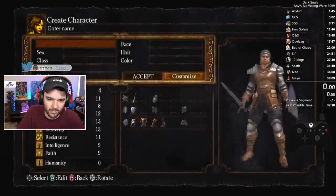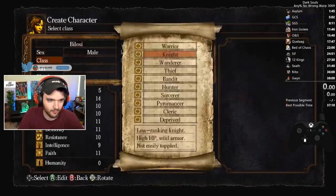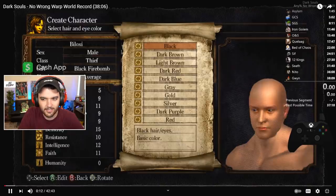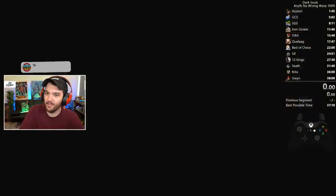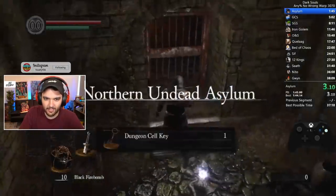Without further ado, ladies and gentlemen, let's get into this. It used to be that you'd go to the DLC to get the purple coward's crystal and do a wrong warp with that, but there's a new wrong warp using Homeward - you buy it from Petrus. I actually didn't know that. It skips the DLC. I didn't know that the coward's crystal warp was not the current strat. It saved like eight minutes.